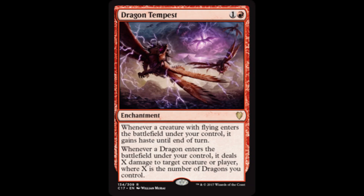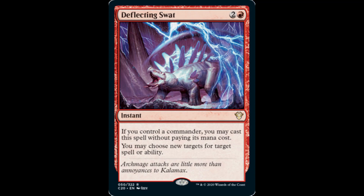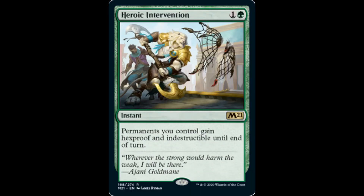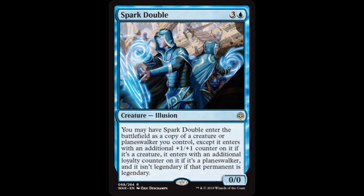Let's complete the core of this build by optimizing and enhancing the deck's theme. Fierce Guardianship prevents an opponent from interacting with our general. Deflecting Swat does the same, with the potential of punishing an opponent or an opponent's permanent as an added bonus. Both Fierce Guardianship and Deflecting Swat are free to cast as long as Mirim is on our side of the battlefield. Steely Resolve protects all of our dragons by giving them Shroud. Asceticism gives creatures we control Hexproof and Regeneration. Heroic Intervention protects our entire board by giving permanents we control Hexproof and Indestructible until end of turn. Sarkhan's Triumph tutors for a dragon creature card at instant speed. Although Spark Double is an illusion, it enters the battlefield as a dragon by copying a dragon we control as it comes into play.